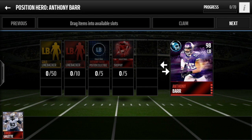The only ways to get them are the auction house or pro packs, so they're a little harder to get since it's based on luck, unlike building them through sets like last year. Last but not least, you also need five elite trophies. Complete all of that and you get a 98 overall position hero.